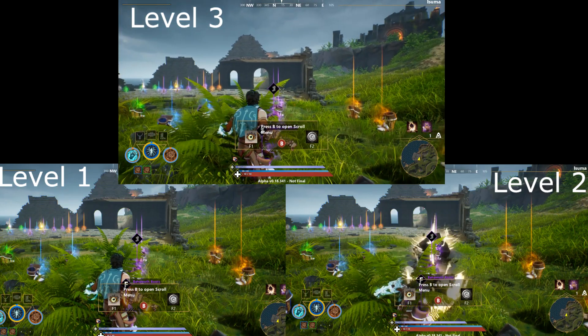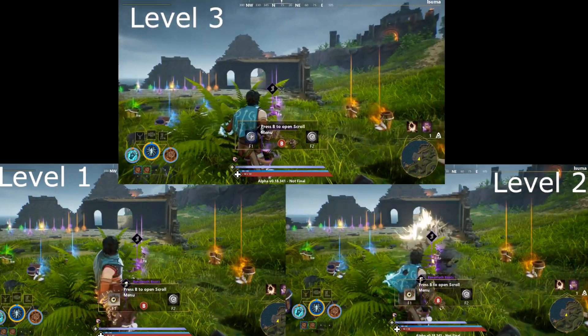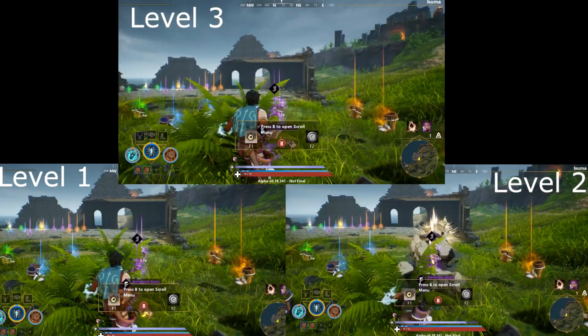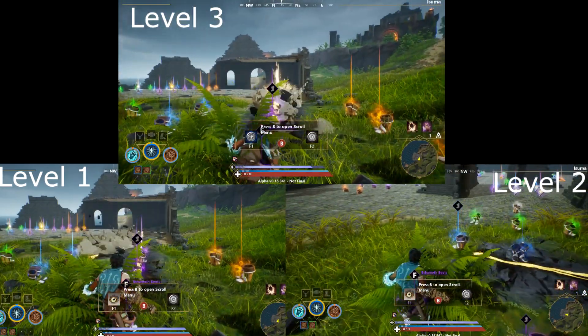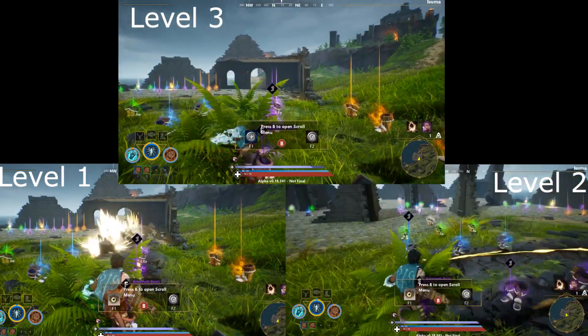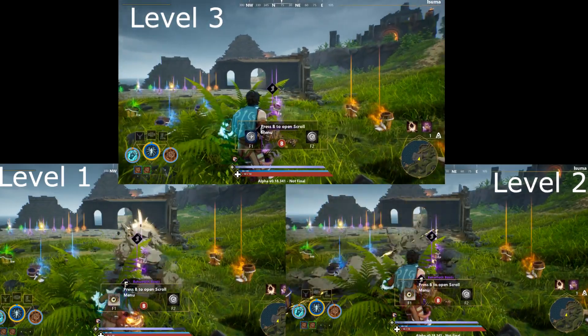The third scroll, Rockslide, increases the length of the earth spell by 15% but decreases its damage by 30% and makes it bounce off obstacles instead of colliding. At level 2, the length increases by 30% and the damage decrease is reduced to 25%. At level 3, the length increases to 45% and the damage decrease is reduced to 20%.